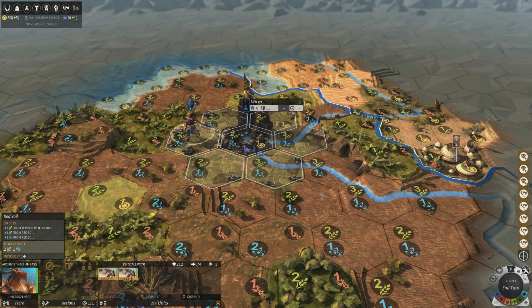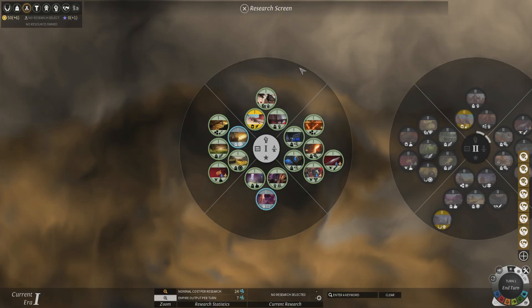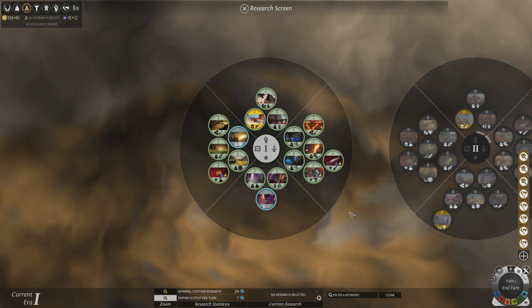Now we can choose our other guys — I'm going to keep them together and they'll wander off a little bit. Just like Civ, you can choose the production of your city and choose the technology. It says no research selected, so if we click the research screen you can choose to research something.